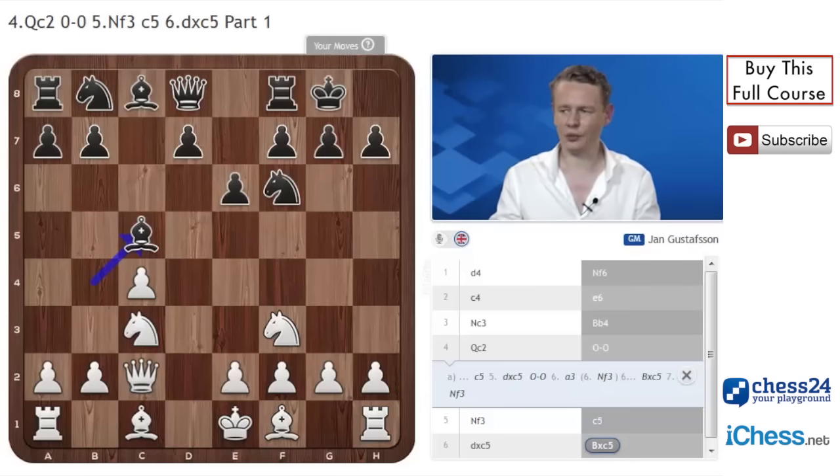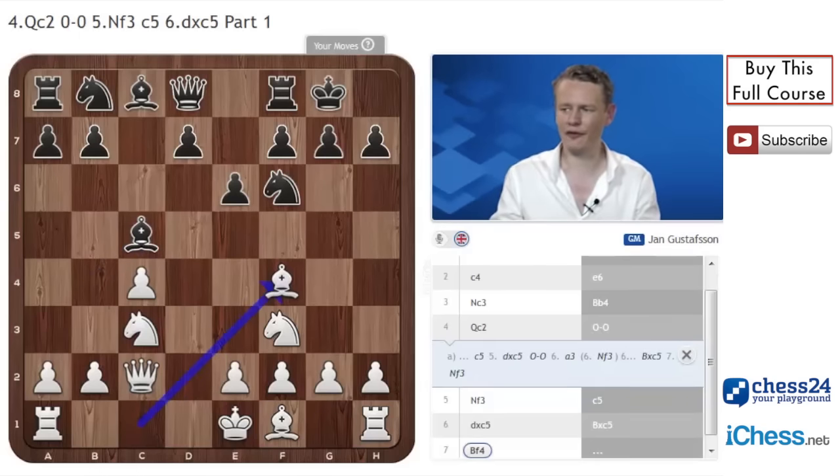Of course, we're not playing a3. We play a useful move: Bf4. Bg5 is equally good, but I like putting my bishop on f4 in these positions. And pretty much no matter what black does, he won't have an easy life.